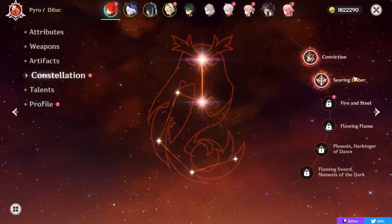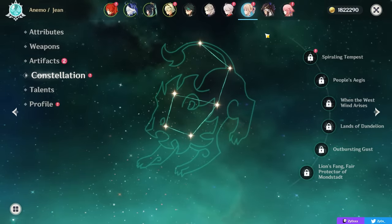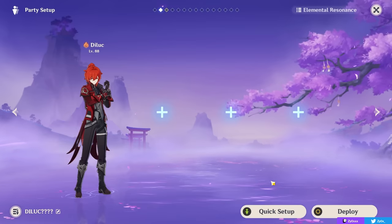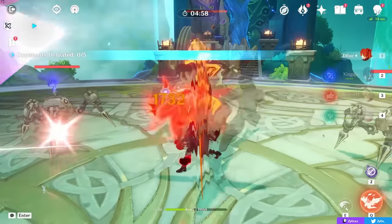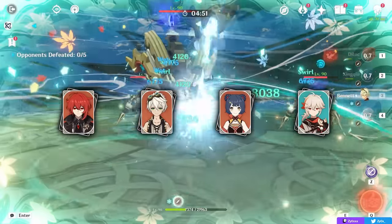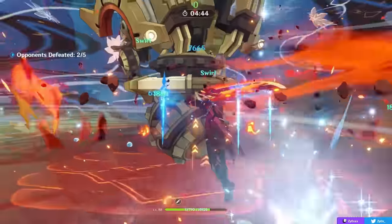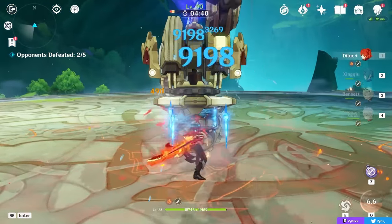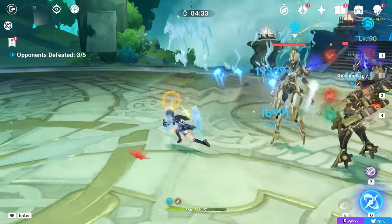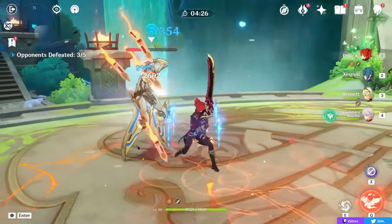Before talking about Diluc's best teams, let's cover the vaporize vs. melt question. I highly encourage running powerful reactions to increase Diluc's personal damage — while you can play him in mono pyro, vaporize is typically standard. Both vape and melt are situationally good: vaporize is more consistent, whereas melt has a higher multiplier (2x versus 1.5x for vaporize) but won't be as recommended for most players. The reason is that when you proc melt using pyro on cryo (forward melt), it removes the cryo aura on enemies, whereas with vaporize (pyro on hydro, reverse vaporize), the hydro aura isn't necessarily consumed immediately, letting you vaporize again — effectively getting more reactions out of less elemental application.